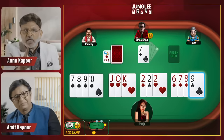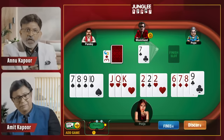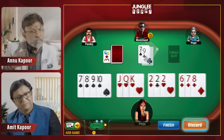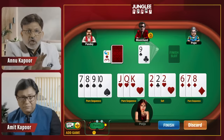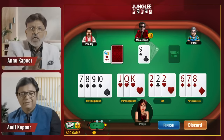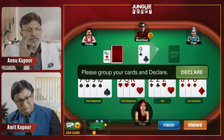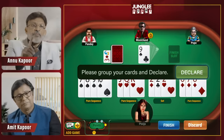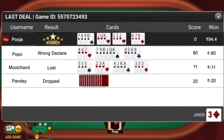If you have a card to discard, tap on it and hit the discard button. If all of your cards are arranged in sequences and sets according to game rules, then you can tap the Finish button. A scoreboard will then be displayed in front of you.